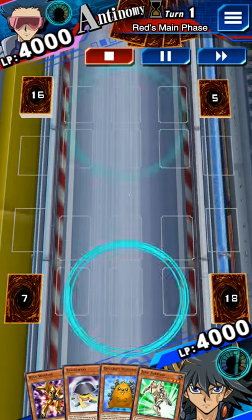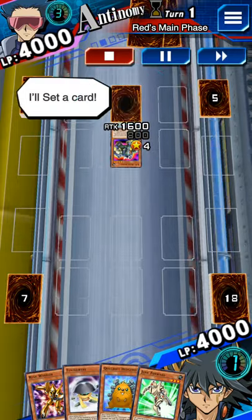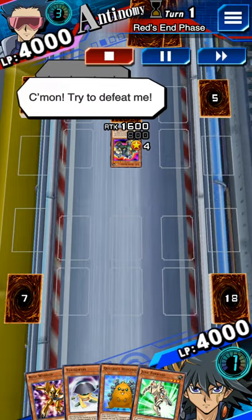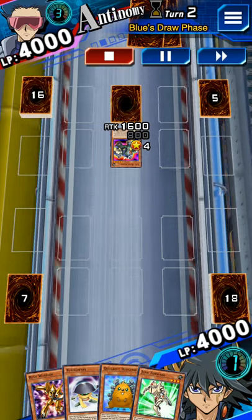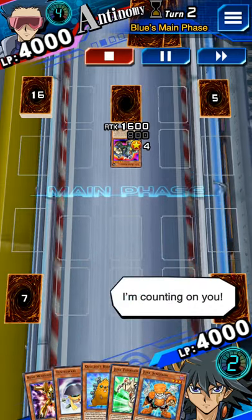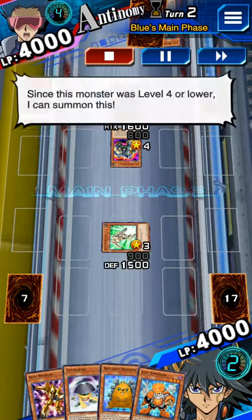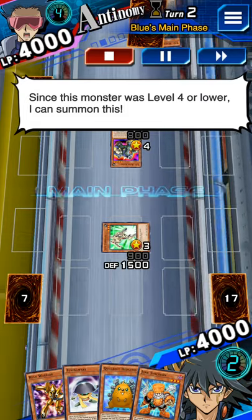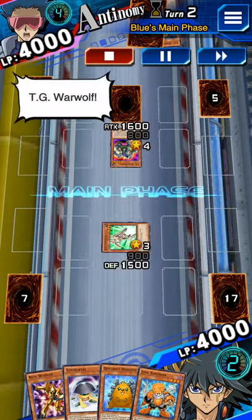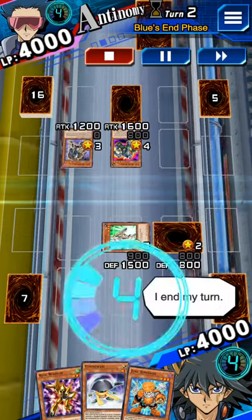It's my turn. Tech Genus Rush Rhino! I'll set a card. I end my turn. Come on, try to defeat me. It's my turn. I draw. I'm counting on you. I special summon a monster. Since this monster was level 4 or lower, I can summon this. Tech Genus War Wolf! I set a monster. I end my turn.